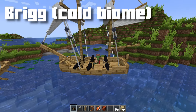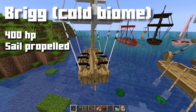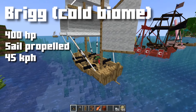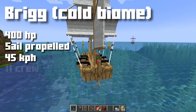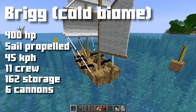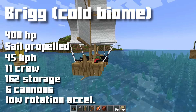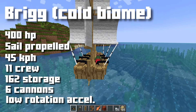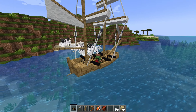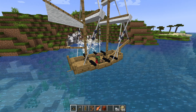The Brig is this fantastically large ship. It has a lot of health — 400 hit points. It is sail-propelled only, but that's pretty adequate as it is. It has a top speed of 45 kilometers per hour just with the sail, so it has a really good automatic speed. It can hold up to 11 crew, 162 storage spots, and six cannons. It has a low rotation acceleration, so it doesn't turn quickly, but it is really impressive with its firepower. Cannons will also affect the landscape, so you could feasibly mine your way into somebody's base.